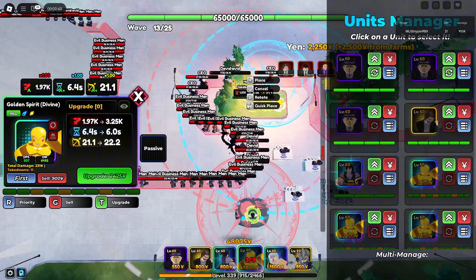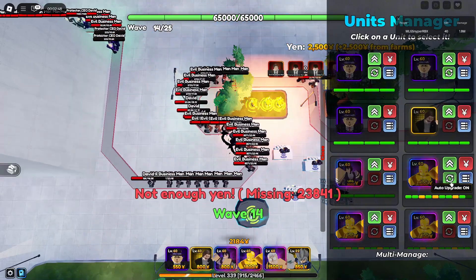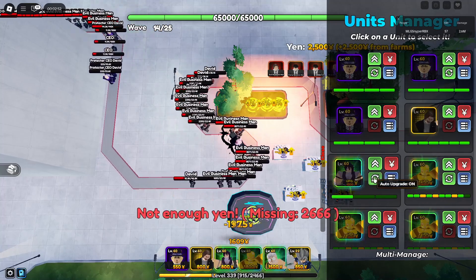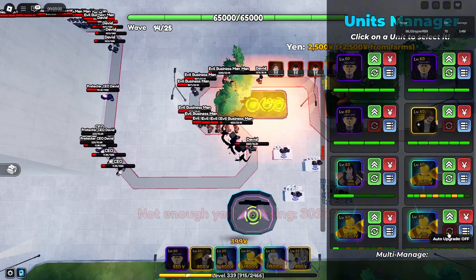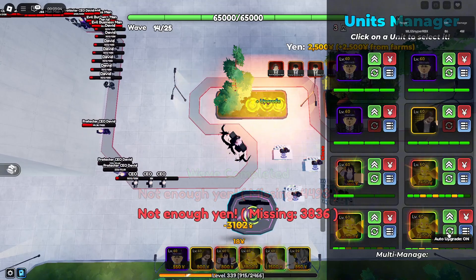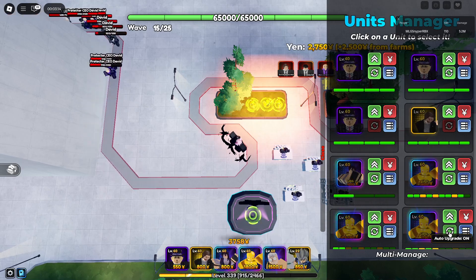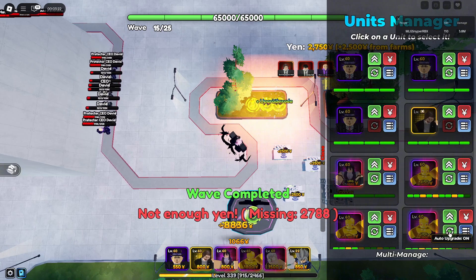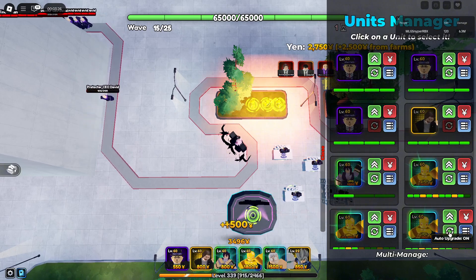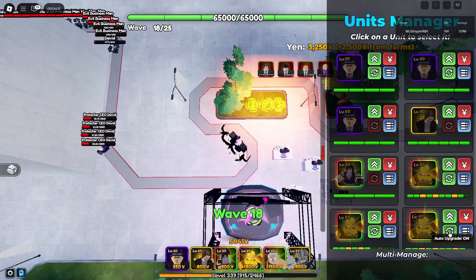If you're recording the macro, make sure you click somewhere in an open space so you can place down your extra unit. When you press Q to cancel in this game, there's a chance the unit might not appear and you teleport forward — somehow those keys are tied together. After handling that, just place down your slow units and extra DPS units and upgrade them. Your three main carries are the Golden Spirits — they do the most damage.